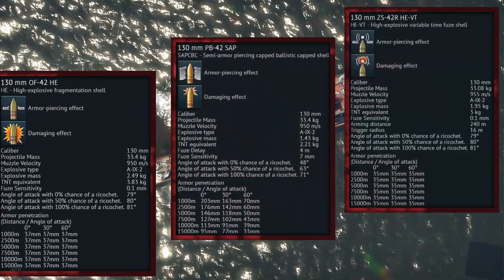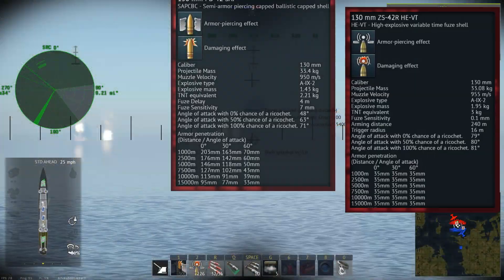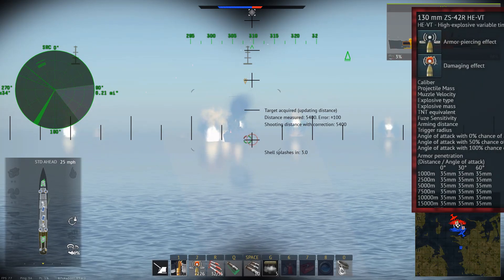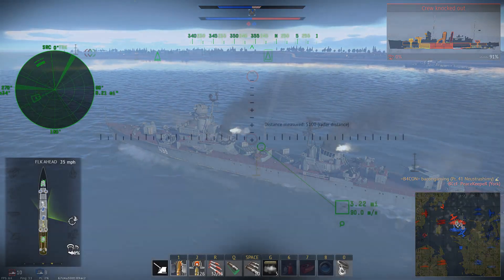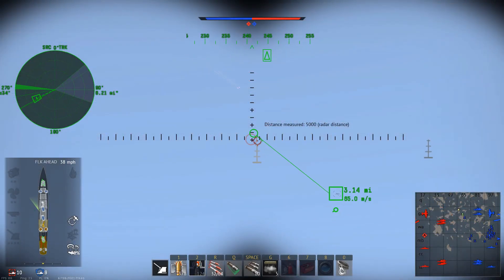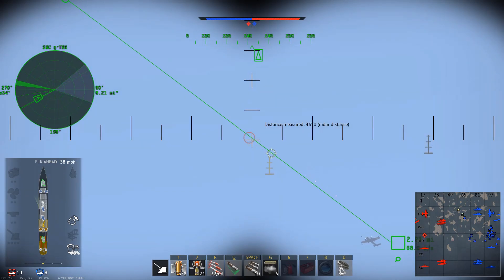Personally, I take out the semi-armour piercing rounds, as they prove to be useful against some of the more heavily armoured vessels you may face, as well as being more effective against anti-frag armour than the high explosive rounds. I also tend to bring along a supply of HEVT rounds for dealing with enemy aircraft, as these have proven to be rather capable in that role.